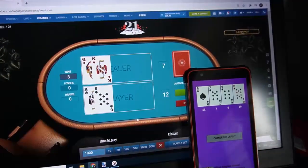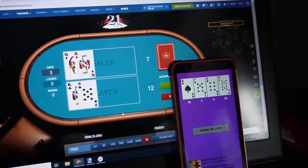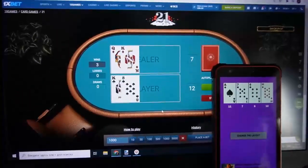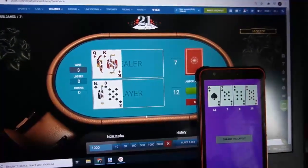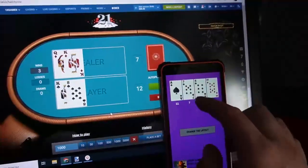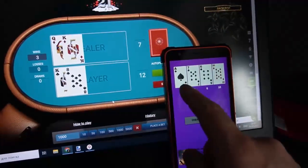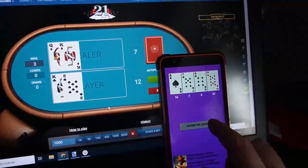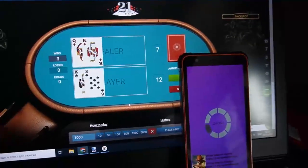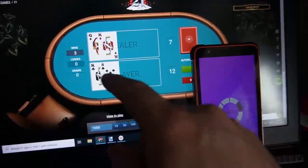Now I demonstrate how the option works. I can change the next card. You can see — this software hacks the game and changes my next card. It's amazing.